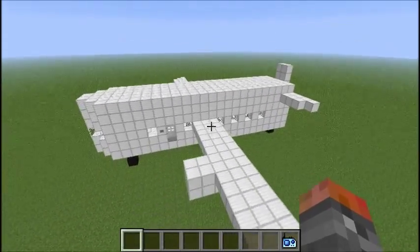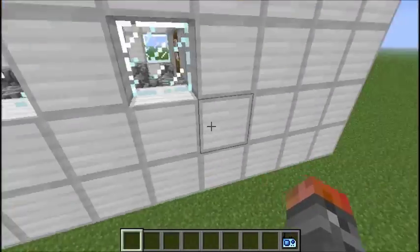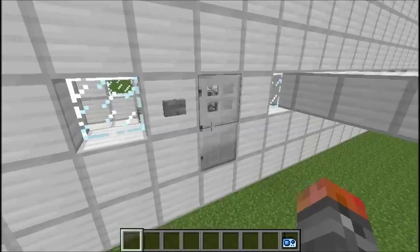You can also add villagers in here if you want, but the weird thing is somehow when I land they just disappear. I guess some of them fall out or maybe they just don't generate properly, but that's okay because who really cares about NPC villagers anyway.